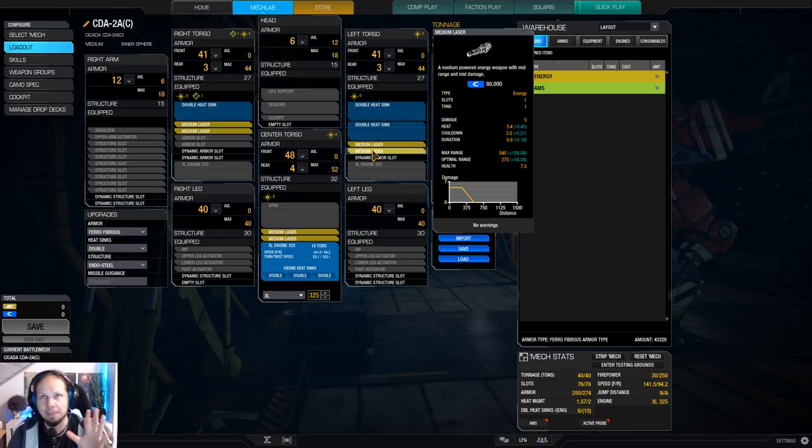Let me quickly talk about medium lasers in general. Why am I so crazy about medium lasers? Because you get 5 damage for 1 ton - that's a very good tonnage-to-damage ratio. That's extremely good. 1 ton investment, 5 damage. You have 6 of them without ghost heat and you have 30 damage for 6 tons. And that's great.